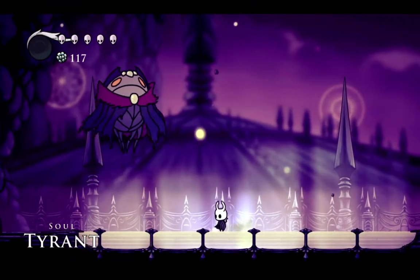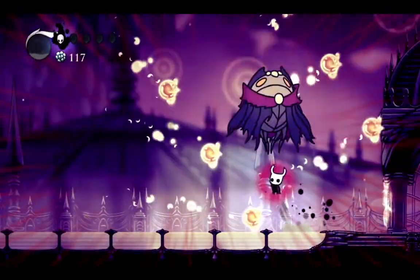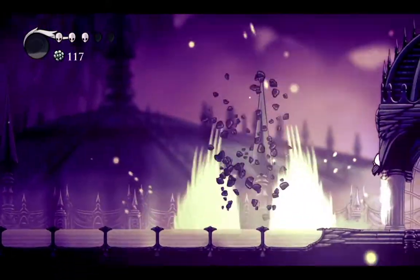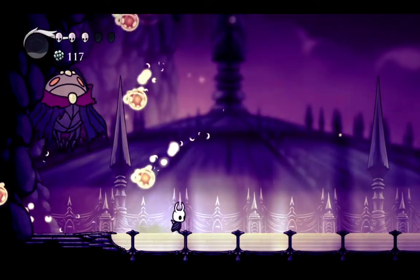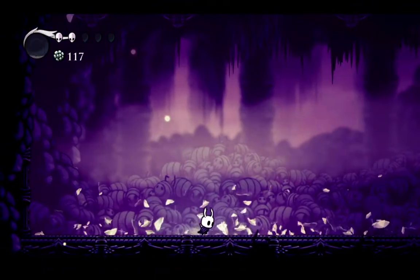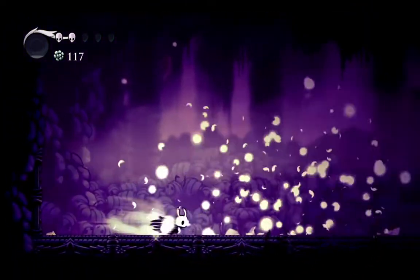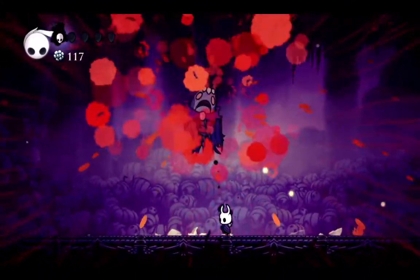Soul Tyrant gives 300 Essence and he's right next to our spawn point, so he's going to be an easy one. I'm doing pretty well so far, I just got to be careful, and hopefully have some extra masks before the second phase. Things are going well — it's always so close, he's just about to hit me and I dash out of the way. Second try! That's free 300 Essence.